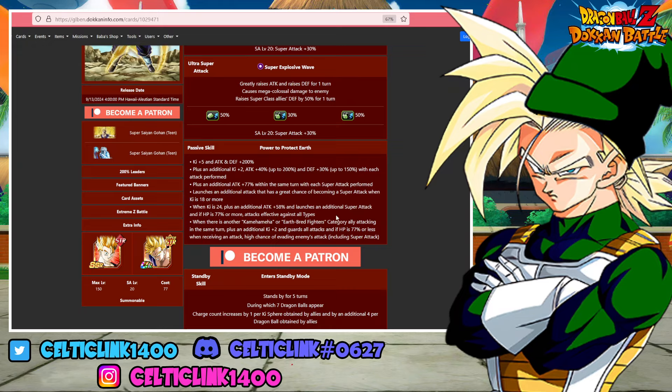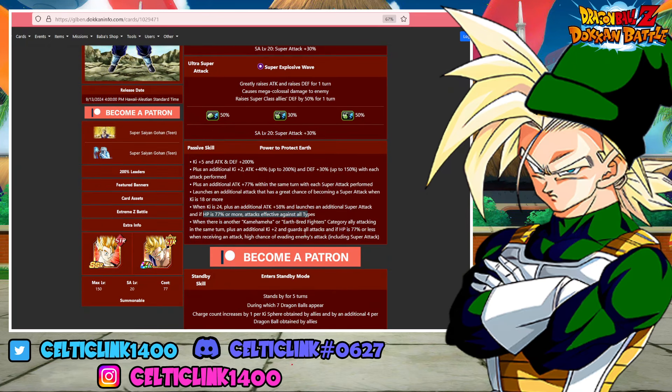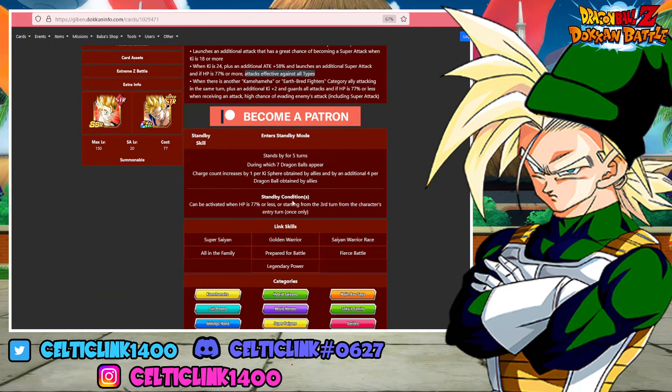Two really important things to note. Number one, he has a guaranteed additional super when you get the 24 ki. As long as you are above 77% HP, you have effective against all types, which is really helpful with all of those additionals. He also has guaranteed guard as long as you have another Kamehameha or Earth-Bred Fighters ally attacking in the same turn, plus a 50% chance to evade if you fall below 77%. Now, he has built-in additionals and effective against all types — with effective against all types, you'd normally lean more into additionals to take advantage of that, since it allows you to hit type-neutral against type-disadvantage fights, which is still very helpful. However, this character kind of breaks that rule because of what he's doing in standby.